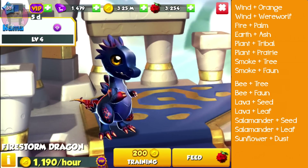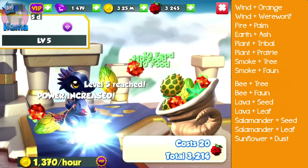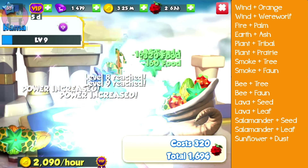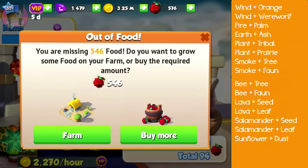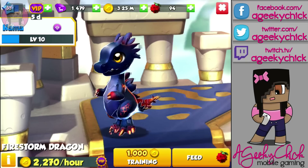My friend Cam Monster used the Palm dragon with the Fire dragon, and this is actually his footage that I'm using because I haven't gotten it yet. Right now I'm using the Prairie dragon and Tribal dragon with my Plant dragon to see if I can get it.